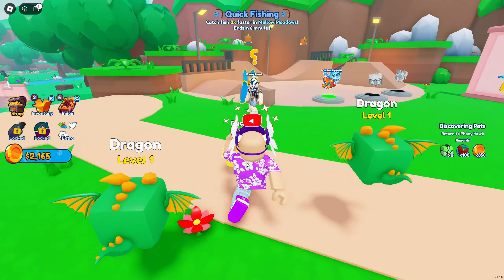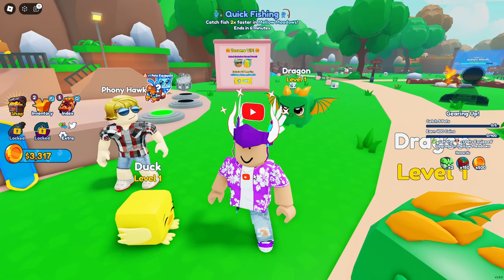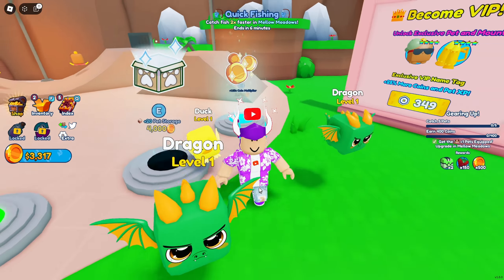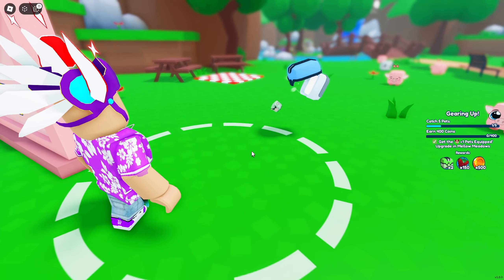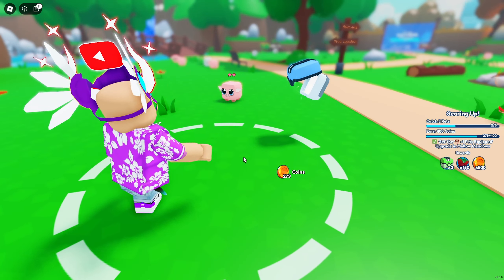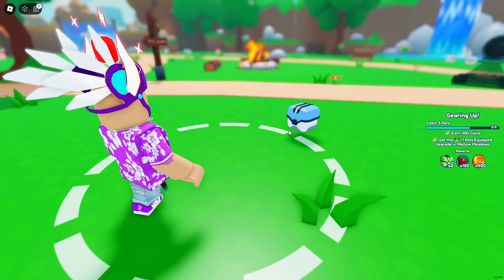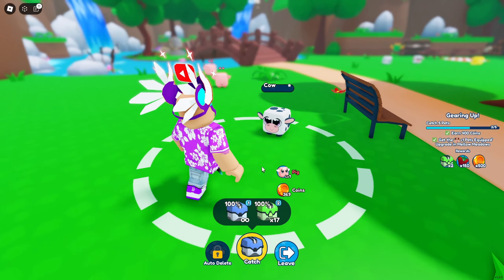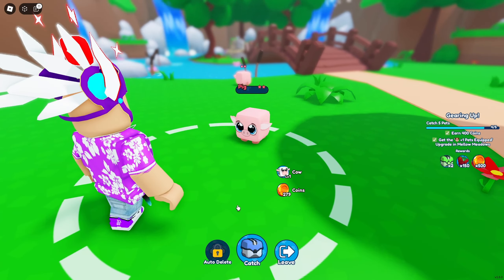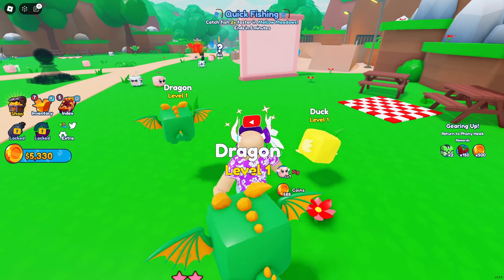I think I'll end this video once we get the hoverboard — that'll be a nice stopping point for episode one. The quest wants us to catch five pets and earn 400 coins. Let's just capture the basic cows as easy captures so we're not wasting anything. We got another one, captured the pig too, got another one — we captured everything. Now let's get those coins and head back to Phony.